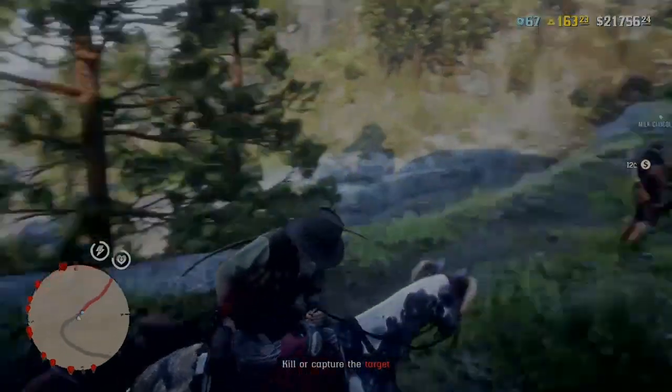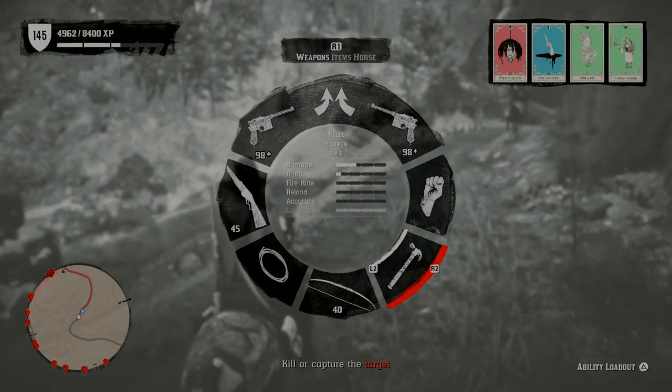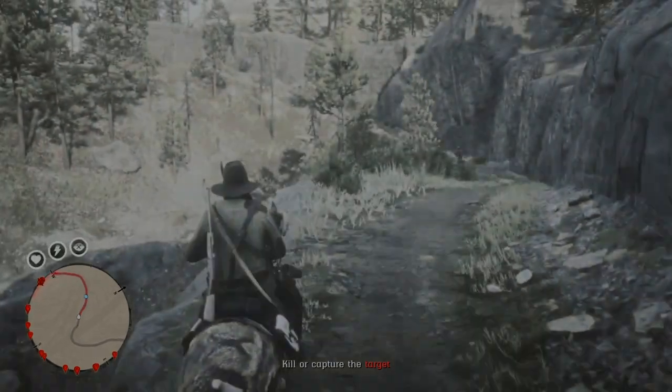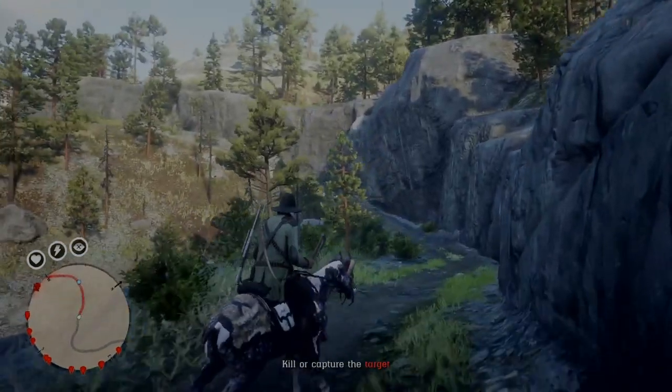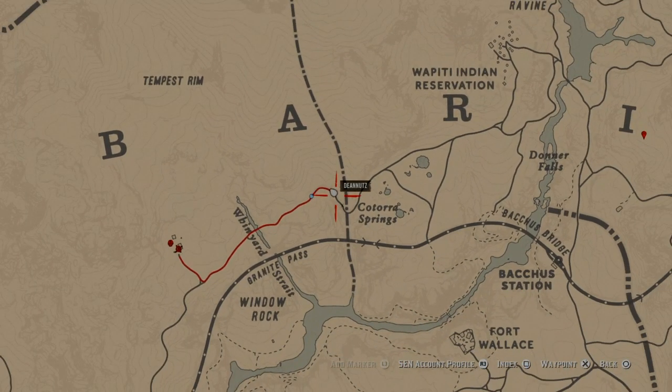Basically all it is is a skin, so it's the same as a normal hatchet — only a skin. It's got the same damage and everything, like the hunter knife to the jawbone knife — they're exactly the same. That is the location if you wondered where it was, and my friend never had one on him.